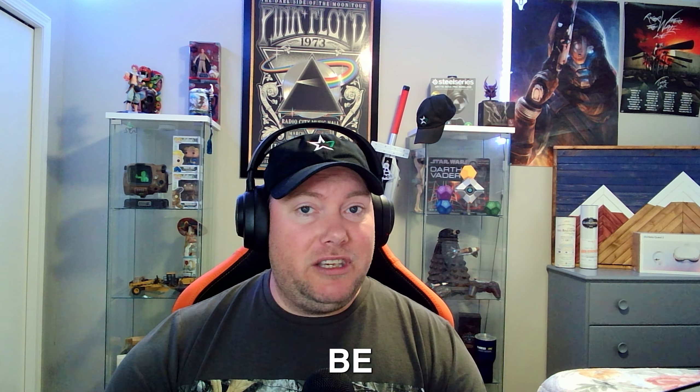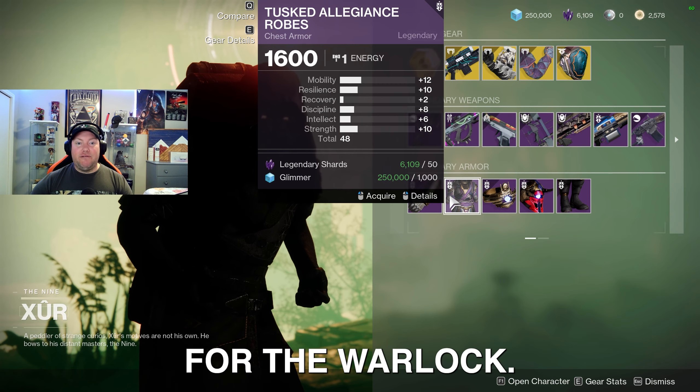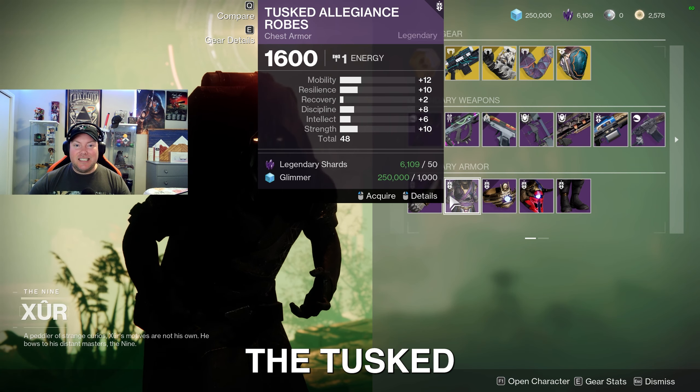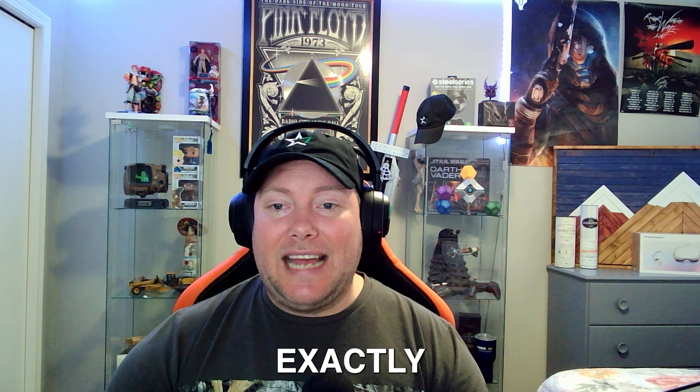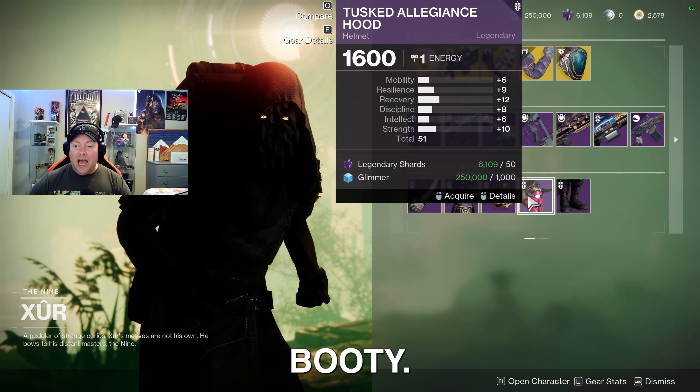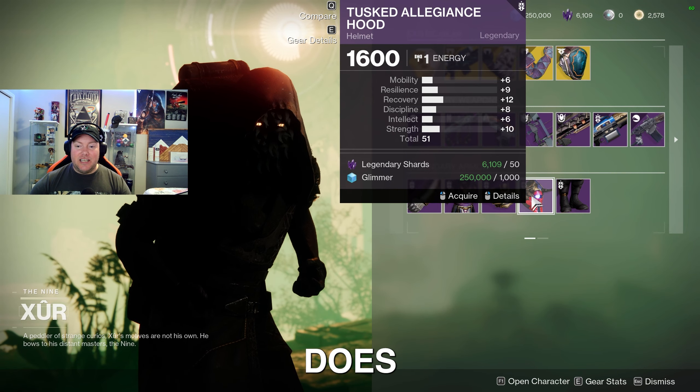I'd be picking up the Gnawing Hunger just to have it in my vault for an occasion where it might be useful. Moving down to the legendary armor set this week for the Warlock, we got the Tusk Allegiant armor set. I took a look at the stats and it looked pretty rough, but you might want to pick up the helmet if you want to use it for Transmog — it does look pretty cool.